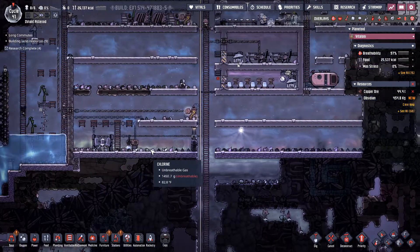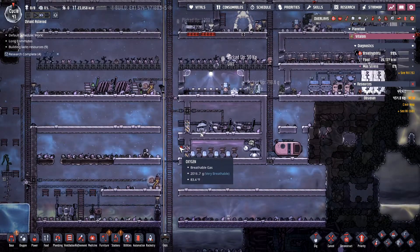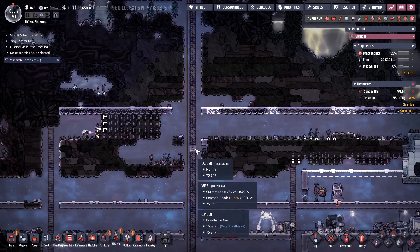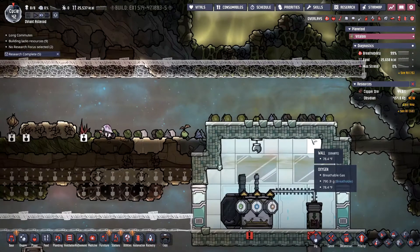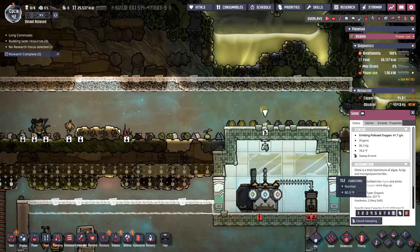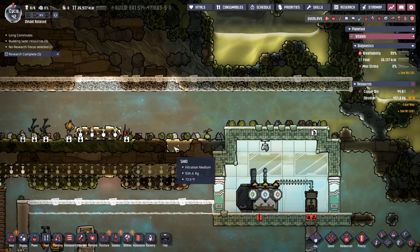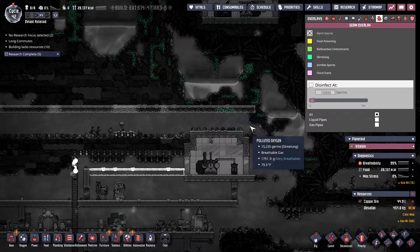Yeah, the water level is dropping pretty rapidly here — pretty rapidly. So that worries me. Both water and power are equally important. Just need to make sure we take care of that. Ooh, here's some slime. Let's sweep that up — priority 9, please. We don't want that slime slimming us around, putting slime lung in the air. Oh yeah, there's lots of slime lung in the air over here already.